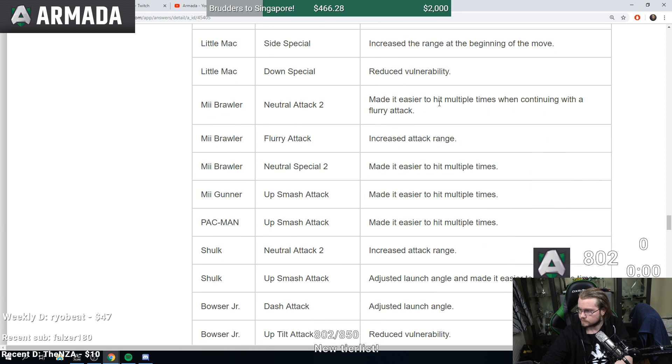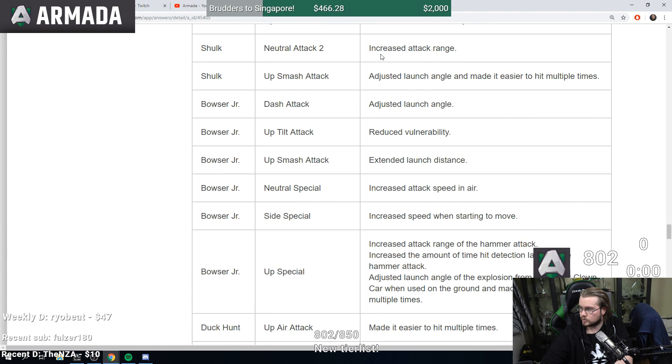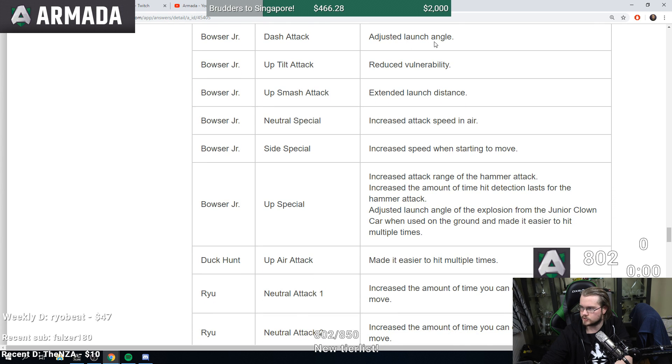Mii Brawler made easier to hit multiple times, flurry attack increased attack range. Neutral special two made easier to hit multiple times. Pac-Man up smash same. Shulk increased attack range on neutral. Up smash adjusted launch angle and easier to hit multiple times. Dash attack adjusted launch angle. Up tilt reduced lag. Up smash extended launch distance so his up smash is stronger.